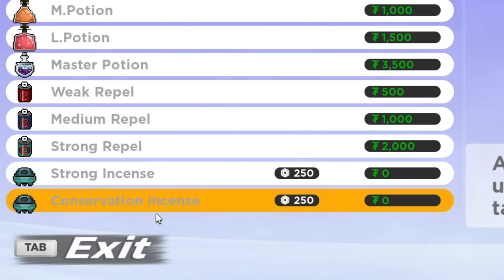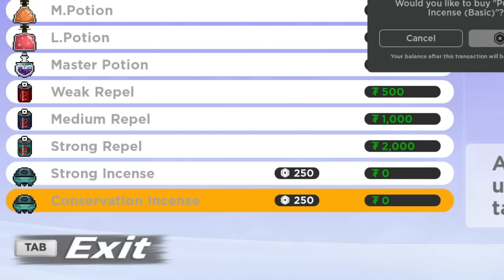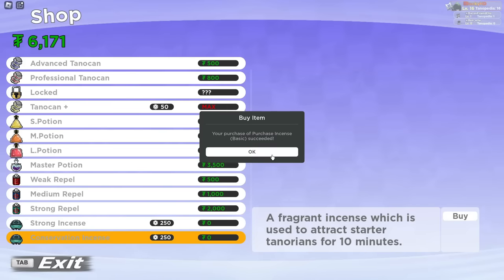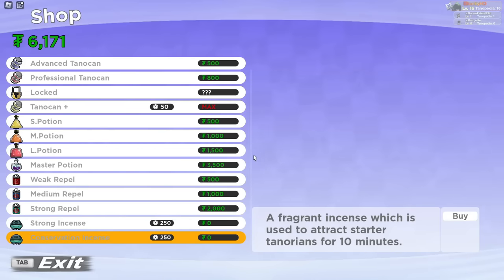However, there's also the conservation incense, which if you buy it — again, for 250 Robux — you are going to be able to actually spawn starters out in the wild. Let me show you how it works.